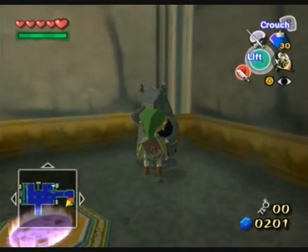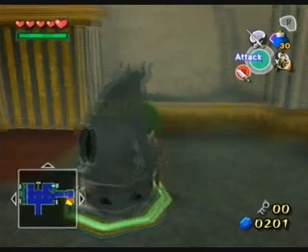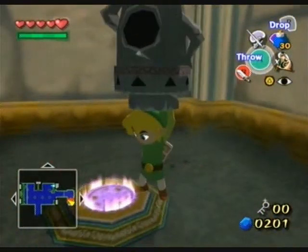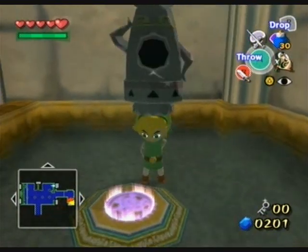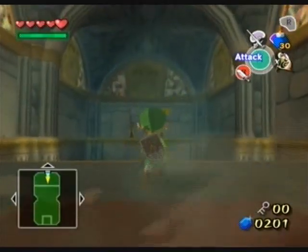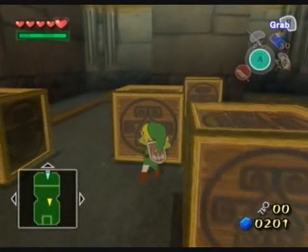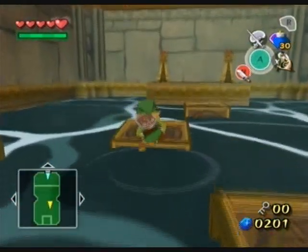Two switches — same thing as before. Now we just gotta stick two of them on these spots. Thank God those things aren't coming alive because that would be really annoying. I think those are Armos? I don't know. This room can be kind of annoying. Let's wait for the water to lower because we gotta move all those boxes.